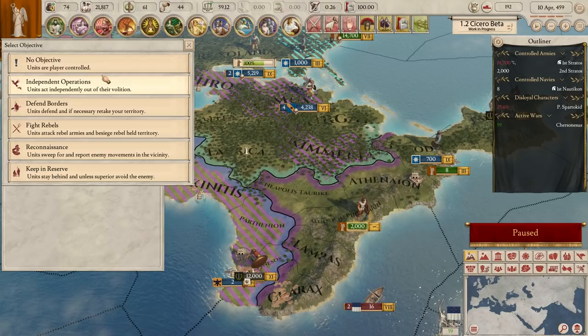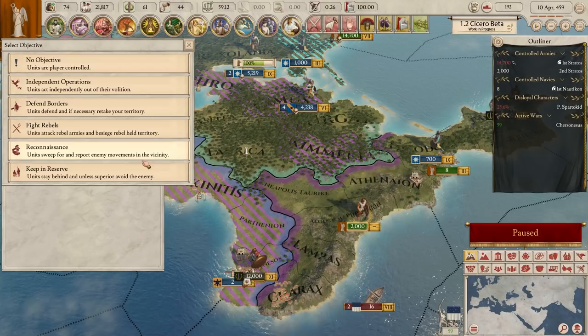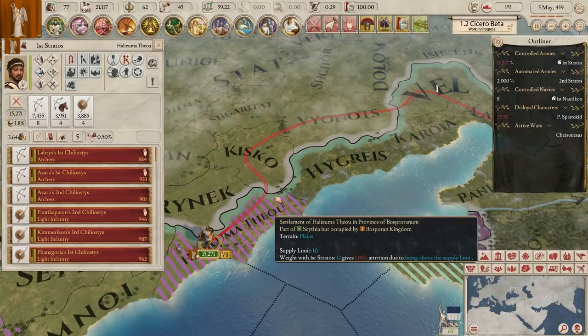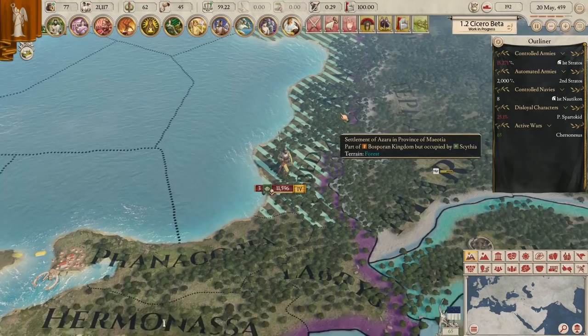Let's put them on independent operations - units act independently. We'll do independent so they'll go start capping some of this territory. Interestingly they're choosing to go that way - more supply limit that way. Good idea. Although we've lost our entire right-side coastline because of this one enemy army. We're kind of circling each other but there's not much I can do about that until I take out their forts. The whole game is about the fort.